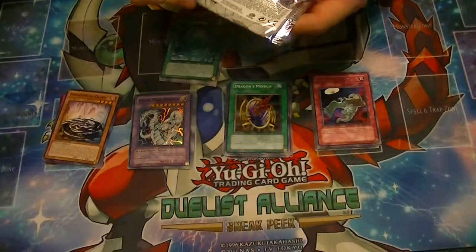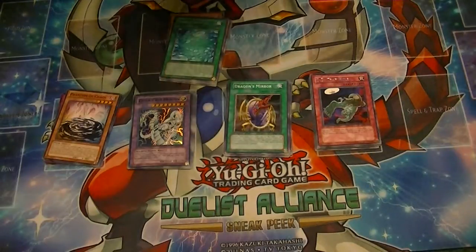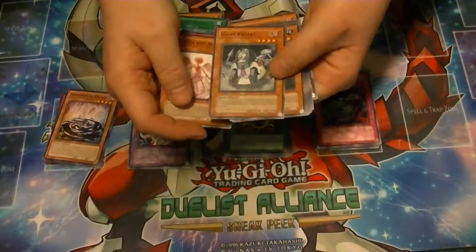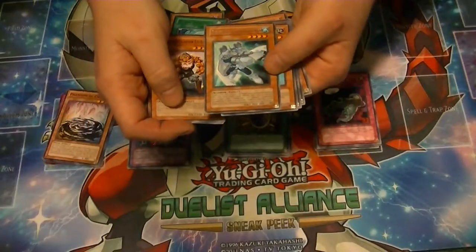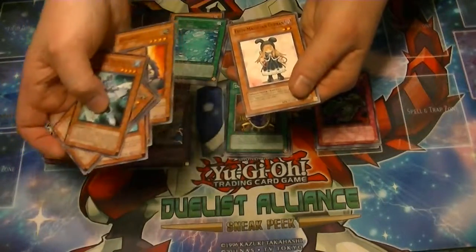And from our final pack, we have a Rival Appears, Protective Soul Allen, Giant Kozaki, and Indomitable Fighter Lele. A rare Elemental Hero Bubble Man, Patchroid, Cyber Archfiend, Drillroid, and Ebon Magician Curran.